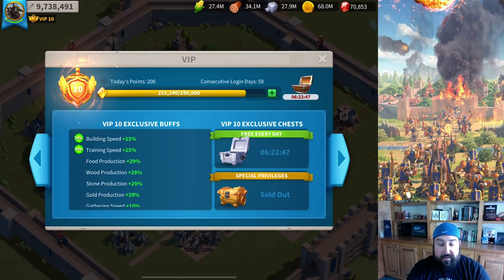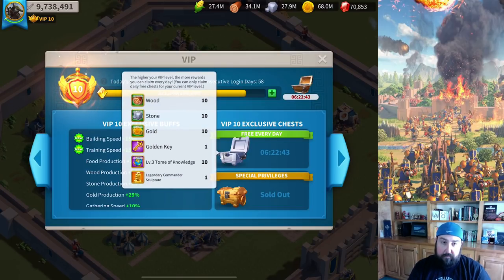Once you get to VIP 10, you get a legendary sculpture every day and a golden key. Silver keys are hit or miss — generally not worthwhile — but golden keys give you the chance to get legendary commanders, epic commander sculptures, higher resources and tomes. You get one golden key a day and a legendary sculpture per day. For somebody who wants to play the game every day for an extended period of time, use VIP as your primary gem sink until you hit level 10.